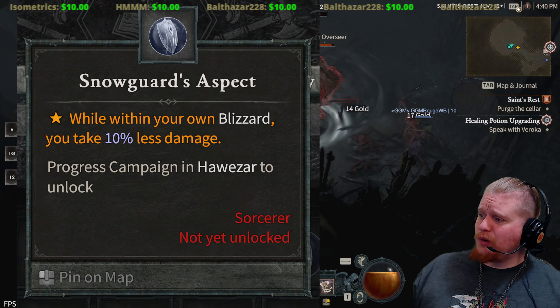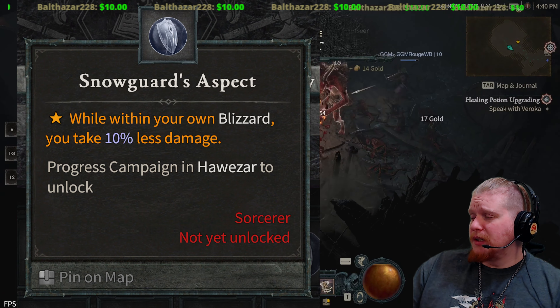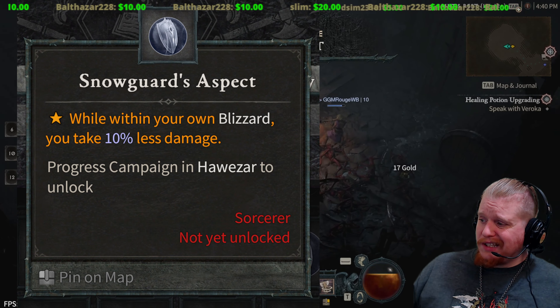Next is the Snow Guard's Aspect. While within your own Blizzard you take 10% less damage, giving you a little bit of a defensive bump for just sitting in your own Blizzard.